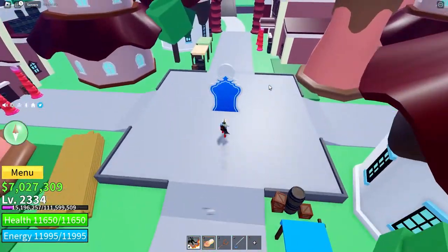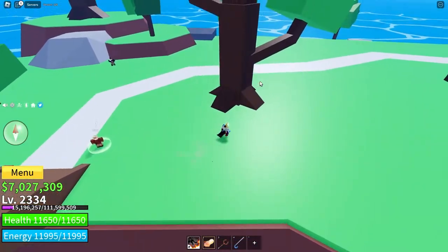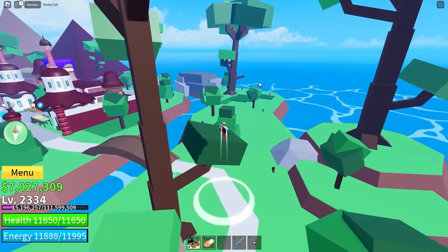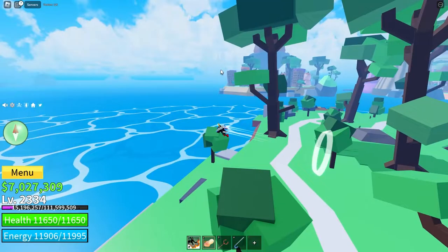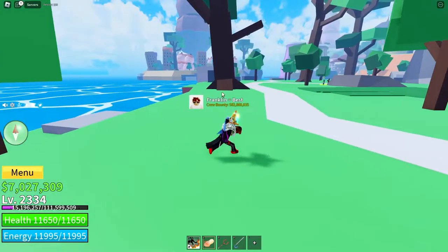To get the God's Chalice, you need to kill elite NPCs or elite pirates, which you can find by talking to the elite hunter on Seacastle. You kill them and they have a small chance to drop the God's Chalice.